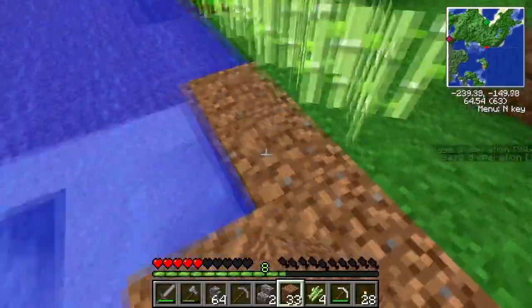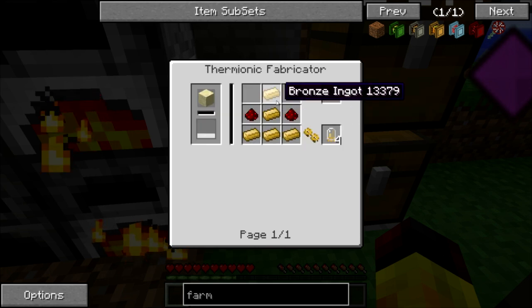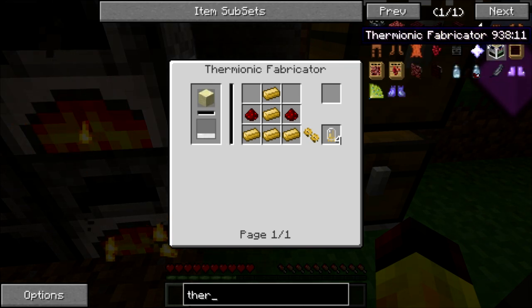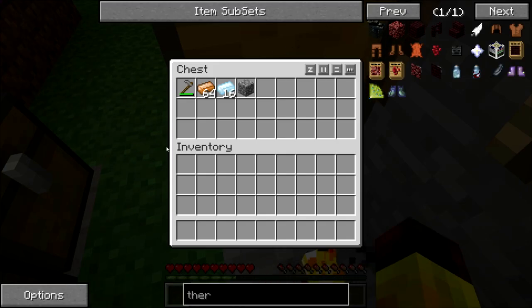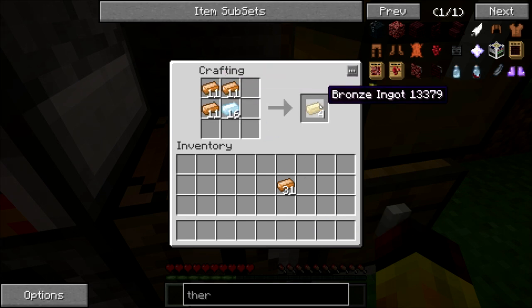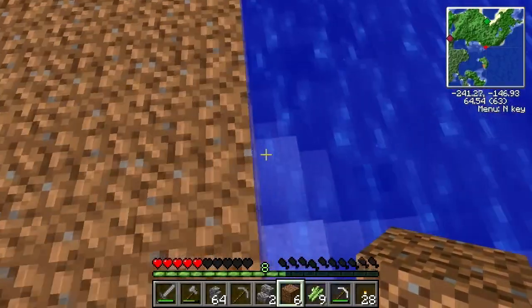J'essaie de faire un truc qui suit le contour, que ça fasse pas du gros. Moi je vais commencer à faire la première machine. Pour faire les electron tubes il faut qu'on fasse un thermionic fabricator. Donc le premier truc c'est un thermionic fabricator. Pour ça il faut du sturdy casing, donc c'est du bronze, et le bronze c'est du tin et du copper. Par un gros coup de bol il y a du tin et du copper qui ont été cuits... franchement on se demande pourquoi. Non cette série n'est pas préparée, jamais.